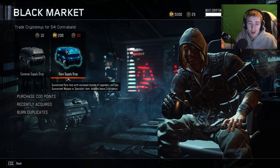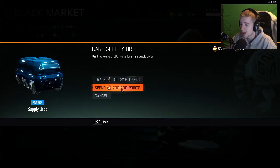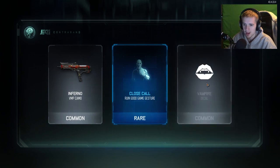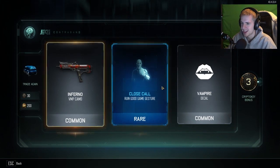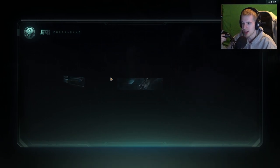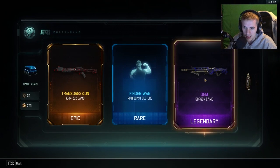I decided I just want to do a supply drop opening and hopefully you guys enjoy it. The last one was pretty cool, we got some pretty good stuff. I learned that you can just click on the left side to get whatever you want. Oh dude, it's got the Argus in it, we're not getting it. Vampire decal - what the hell am I supposed to do with that? All right, let's just click this button and go right off the bat.